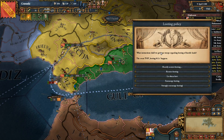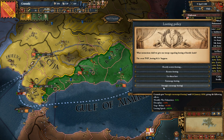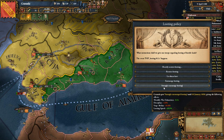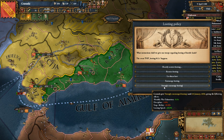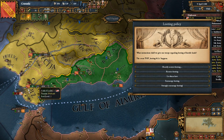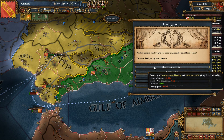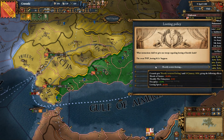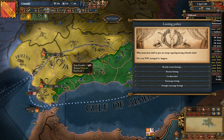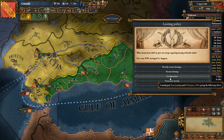I have to choose a loot policy. If I strongly encourage looting, it's good for war exhaustion and loot speed - meaning more loot. The problem is it makes soldiers more likely to run around the countryside looting, which hurts siege ability and damages discipline. The other big problem is if I choose to loot the crap out of Andalusia, then when I capture it, it's going to be very damaged. On the other hand, I could restrict looting - that gives bonuses to discipline but negatives to morale. I don't think I can take the morale penalty or the monthly war exhaustion penalty, so I'm just going to go with the median setting.